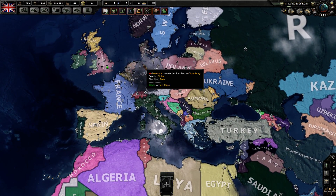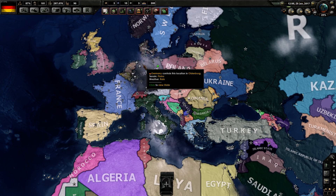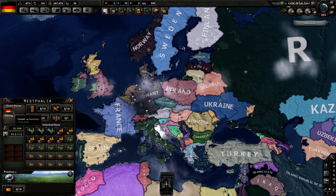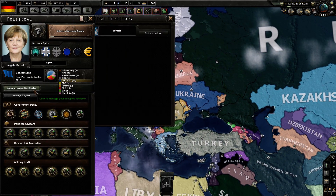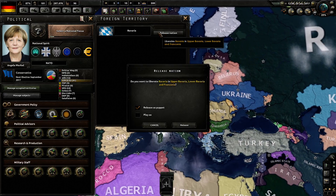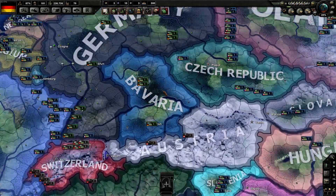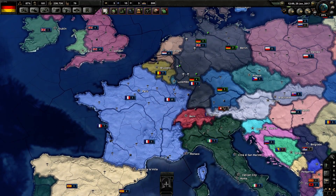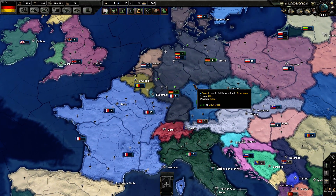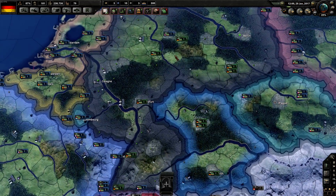Let's see Germany. If we go into Germany and manage occupied territories, we can release the nation of Bavaria, which we're going to release as a puppet — since we're not actually playing this game, just showing it off. So you can play as Bavaria, which is really cool. I don't know if Bavaria actually wanted to become their own nation, but you can release them, play as them, and try to conquer Germany as them.